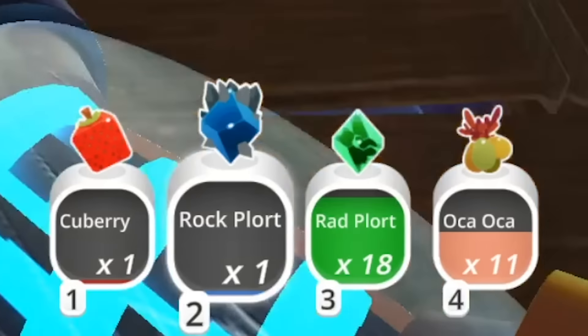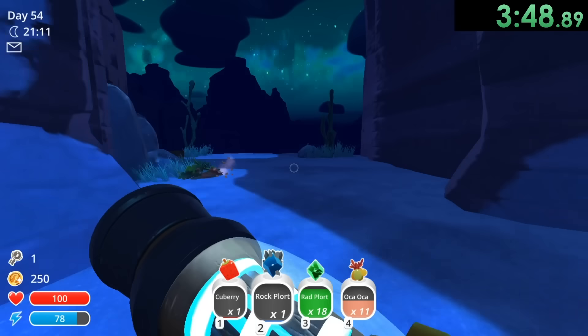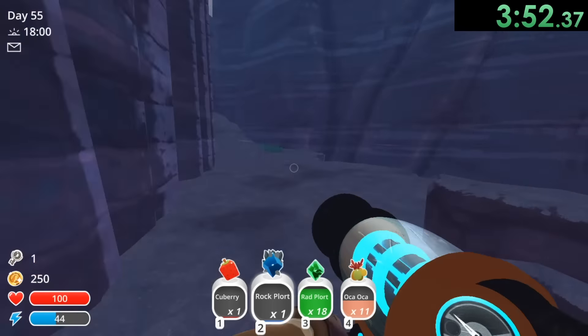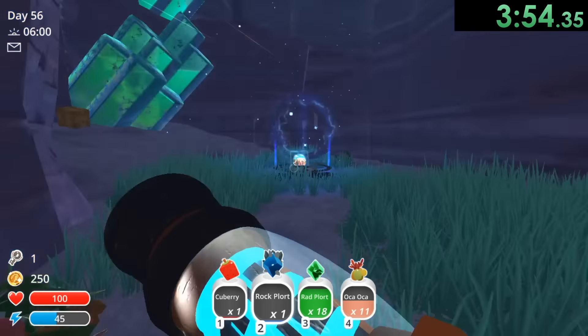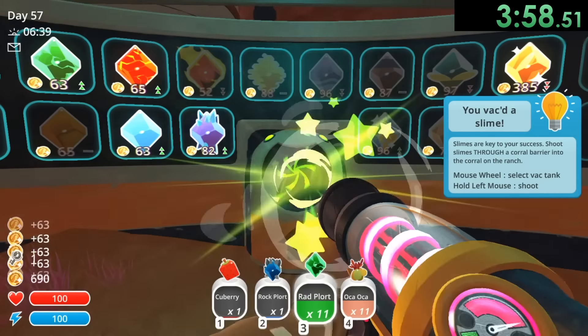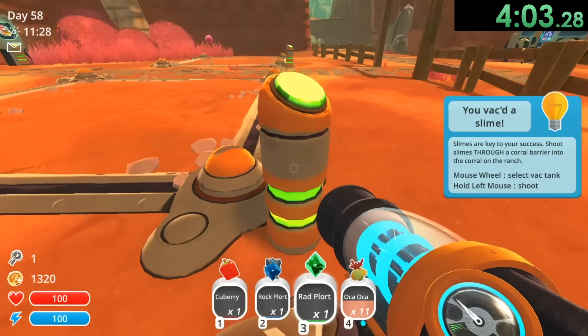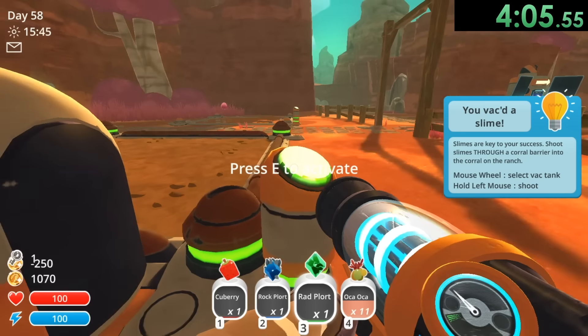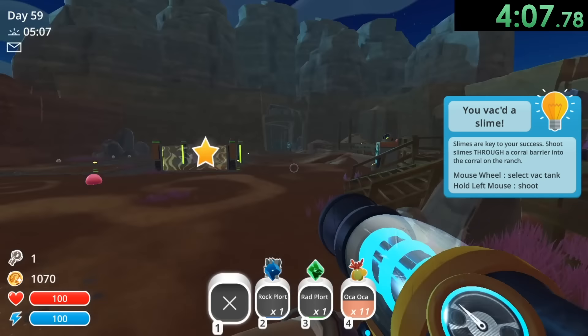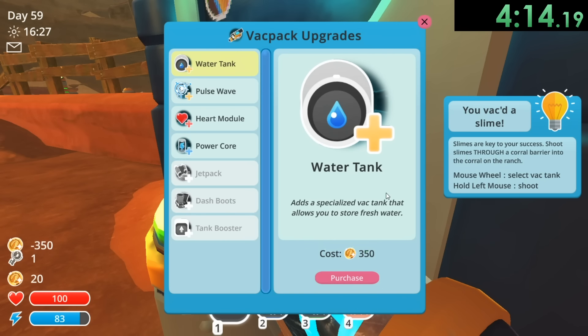You can see already we've gotten so much stuff. The game is just continuously going between day and night, so you never have to worry about waiting. We can go right back here and then we can start selling some stuff. I'm going to take them over here and keep at least one of our rad plorts, just to make sure I don't actually sell it. We'll get a garden and make a Q-berry garden. And finally we'll use the money we got to get a jetpack, dash boots, and a tank booster.